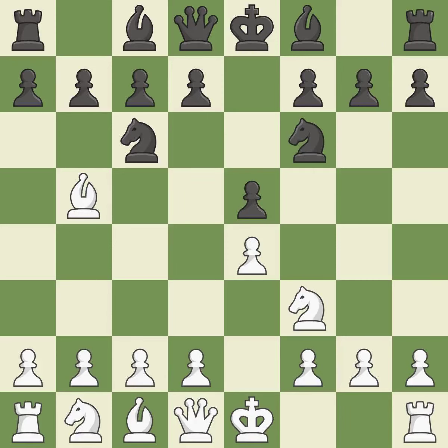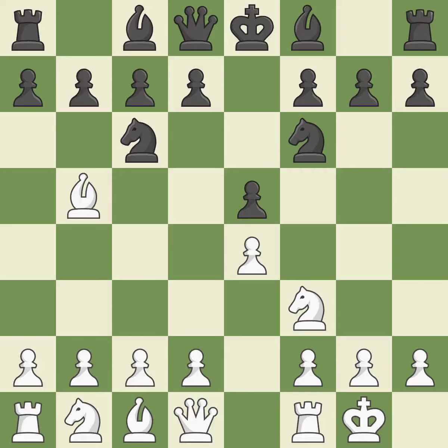Nf6 advances the knight and engages in an attack on the exposed E4 pawn. Castling gets the king out of the center and activates the rook. NxE4 captures the E4 pawn and places the knight in the center of the board where it controls many important squares. D4 opens up the center, attacks the E5 pawn, and allows the dark-squared bishop to develop.